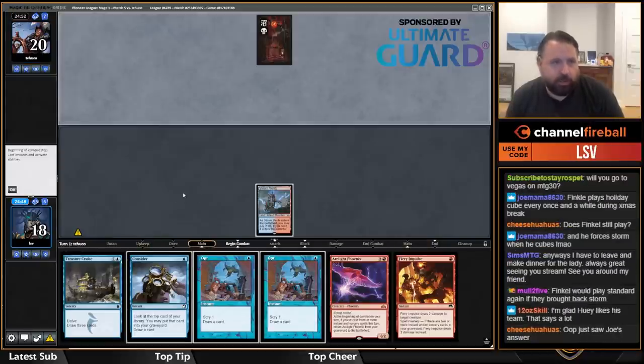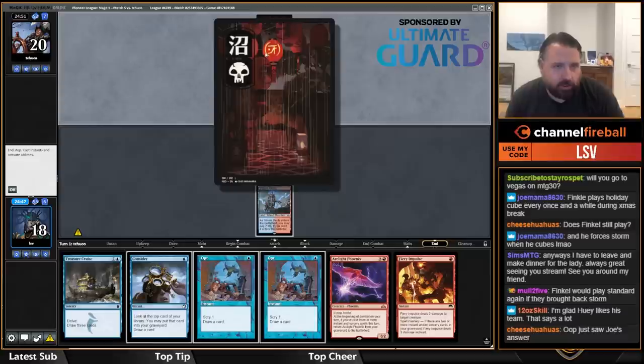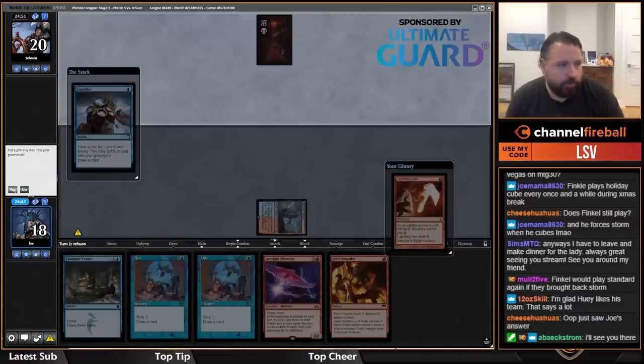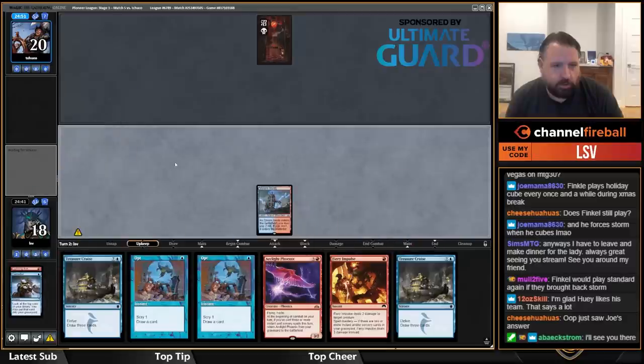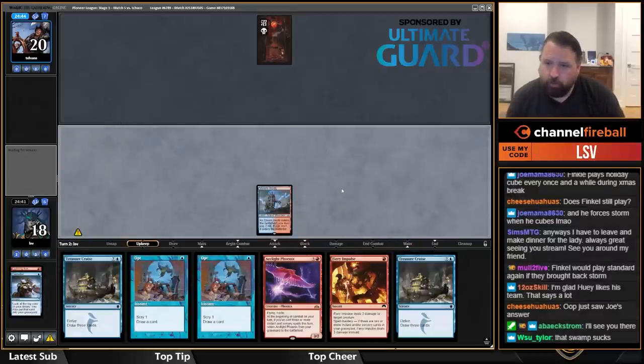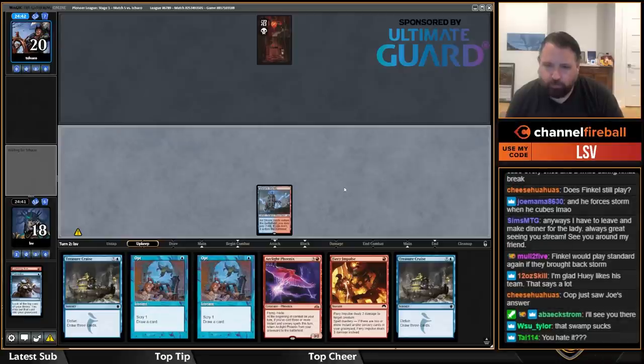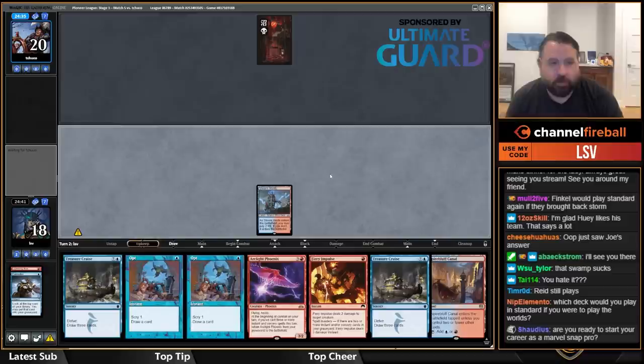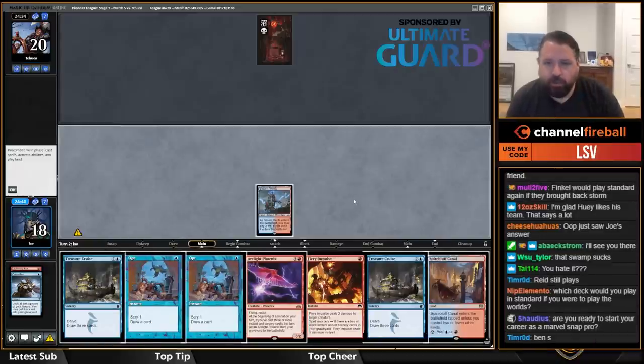Not mulliganing a hand of three cantrips obviously. This is a Swamp — I hate that land. I'll put Axe in the graveyard. Brick, brick. I don't like lands that look like other lands — this looks like a Mountain, it's got a big red thing in the middle.